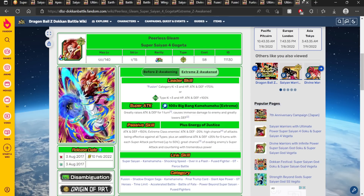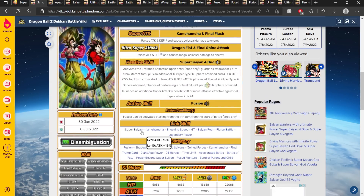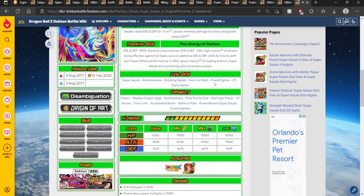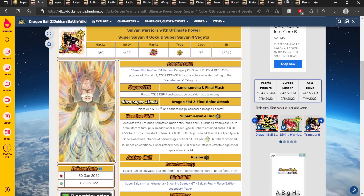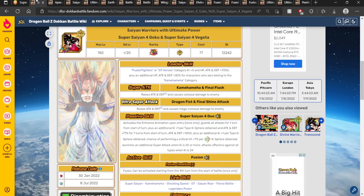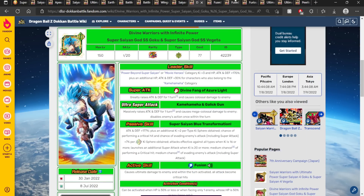Last but not least, you can wait for INT Tech Super Saiyan 4 Gogeta's EZA and slap him on the team as well. He shares, I think, five links before this unit fuses — including Shocking Speed. This guy after EZA is very powerful and can work very well alongside one of the LR Super Saiyan 4s, in case you don't have some of the other options.